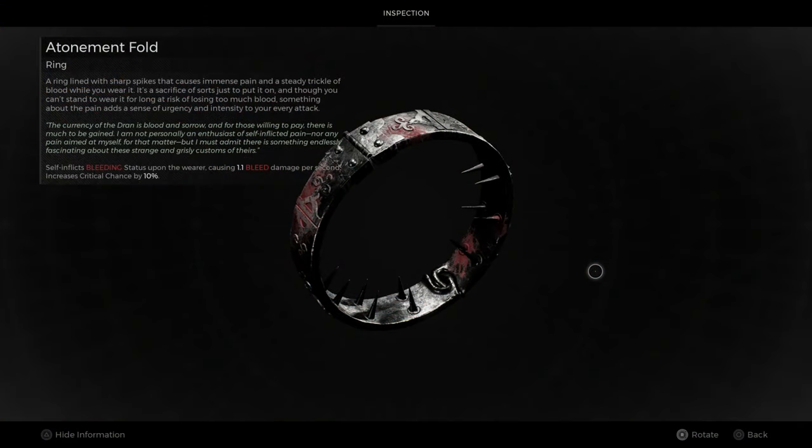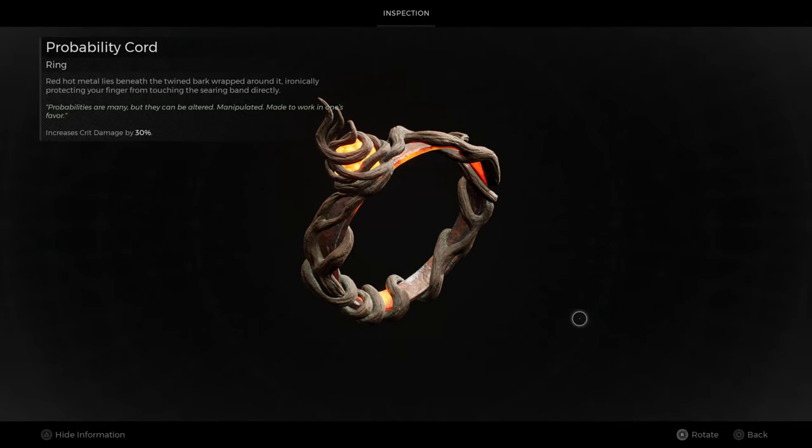The Atonement Fault is not my favorite ring because it cuts down your healing, and we will do something to balance that out. Our last ring is Probability Court, which increases crit damage by 30%. Thirty percent critical damage on a build that can get pretty consistent criticals is pretty awesome.